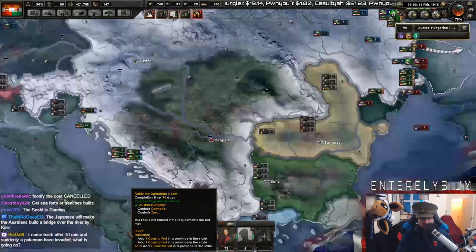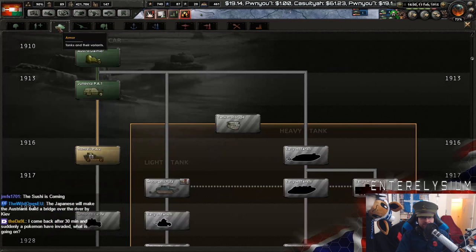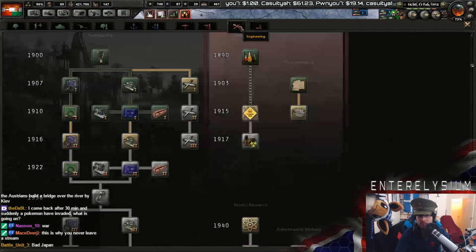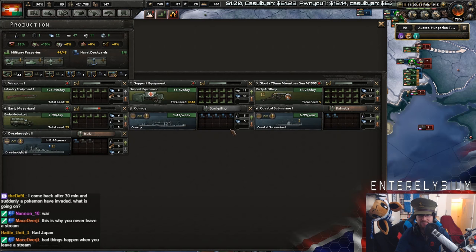National focus — right, let's try that again. Fortify the automation coast. Research slot. We'll start working on the armored car, I guess. We can do tank prototype, can't we? Yeah — let's prototype some tanks.